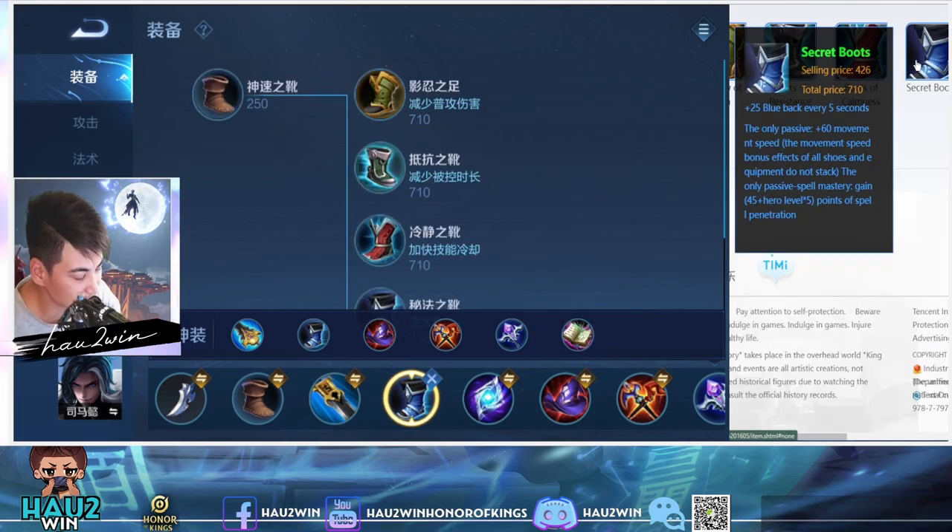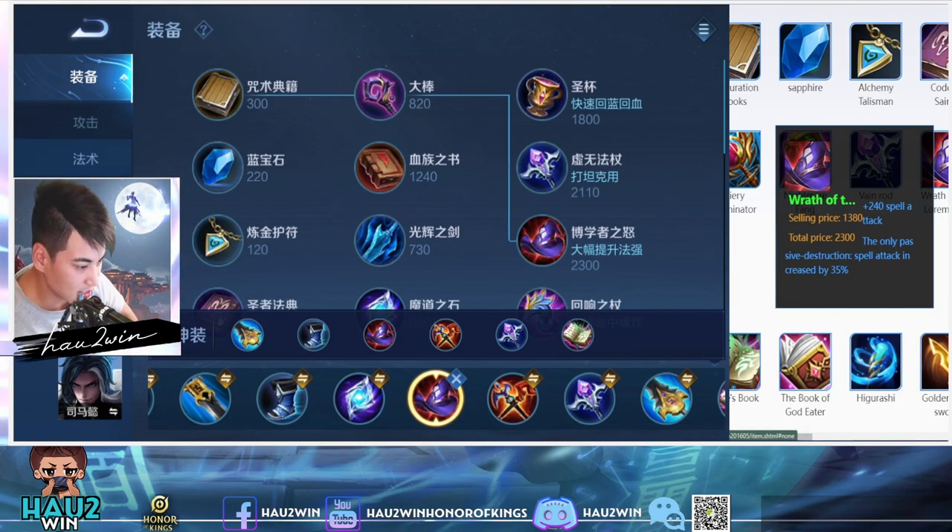For boots, any AP jungler is going to get Secret Boots most of the time — its passive grants spell penetration. The first main damage item is Wrath of the Loremaster. Its passive increases spell attack by 35%, which is a massive boost to your damage. So as soon as you get this, you are ready to start taking down all the carries. Remember, as a jungler your main aim is to burst down carries, and it's even easier to do after you get Wrath of the Loremaster.